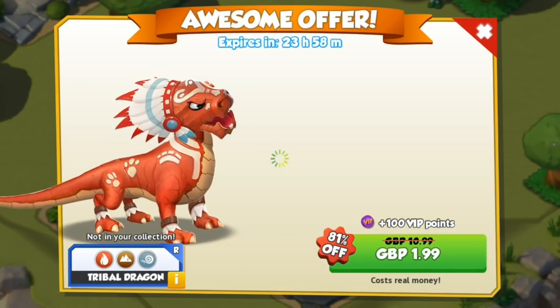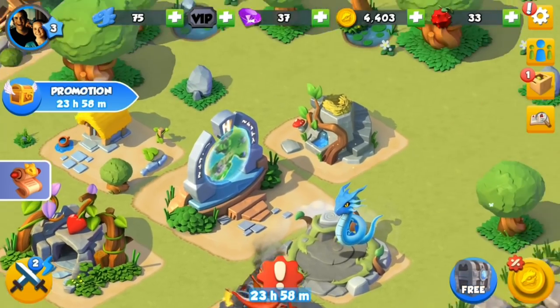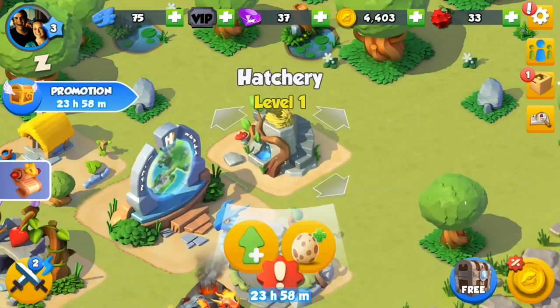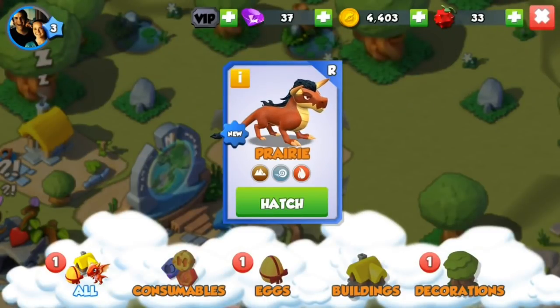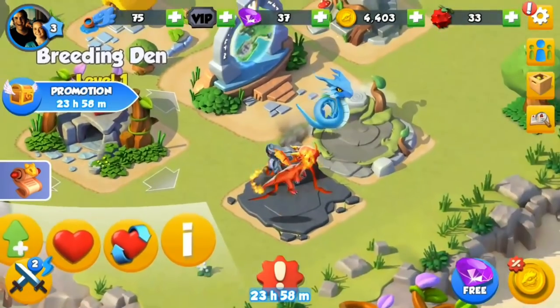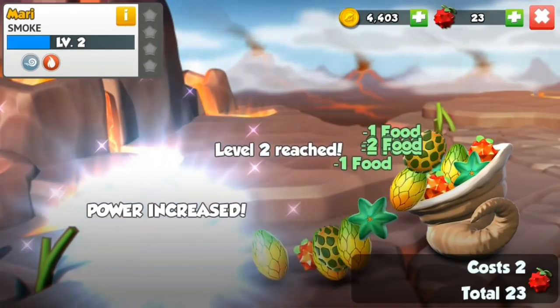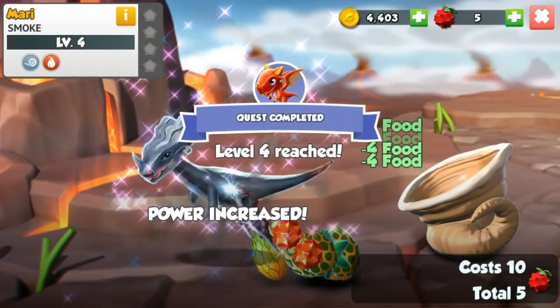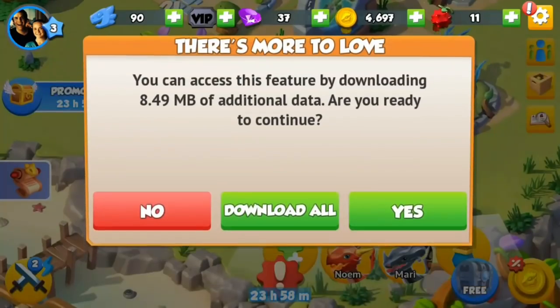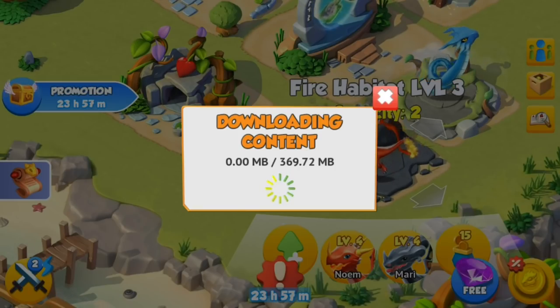I'm going to pretend like I'm a player that doesn't have Facebook for the first sort of 10 or so levels. If you're going to be adding people, it will add people around about the same level as you, which means they won't have much reason to reject you. Add as many people as you possibly can - join our Discord server, post your recruitment code in there, add other people's recruitment codes so you can add them as a friend.